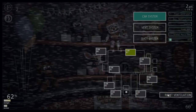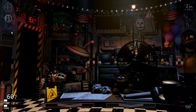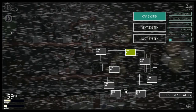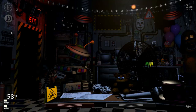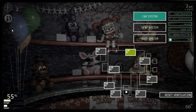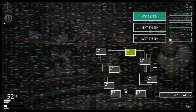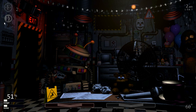I'm gonna keep opening the camera back and forth until Golden Freddy pops up, and then I can push the Death Coin button. It might take a while because he is at one, but he'll pop up soon. I gotta do it as fast as I can.